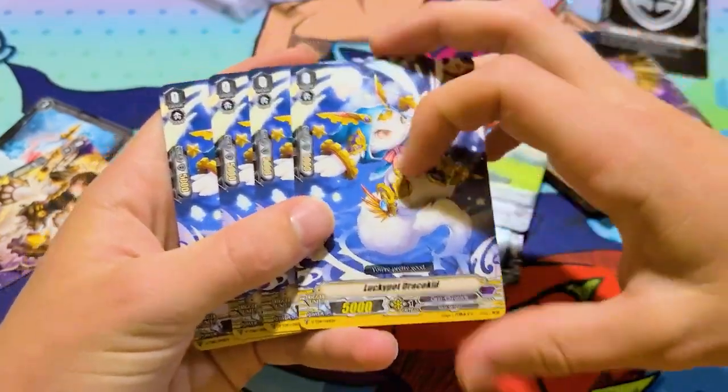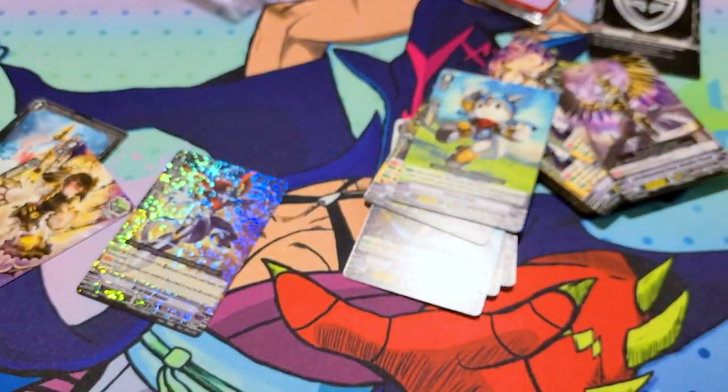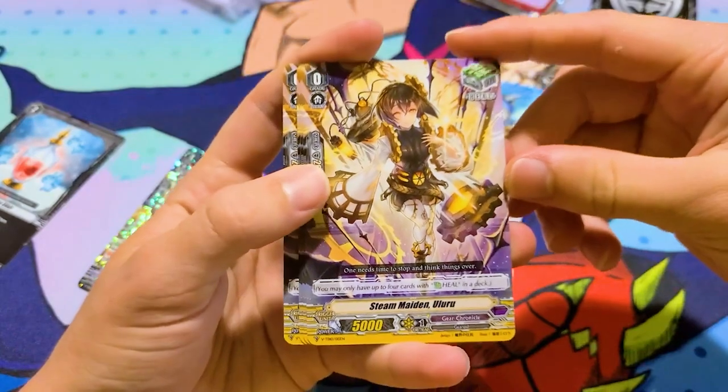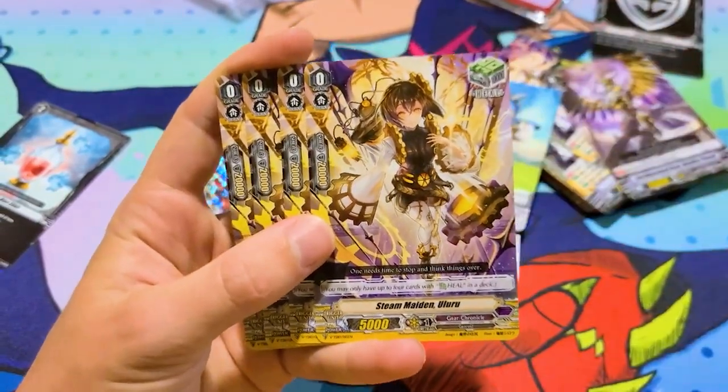Four Lucky Pot Draco Kid — if you remember this one, it was a fun one. It was just shoving to still give you unit 3k, but it was soul. And then it gives you four heal triggers — it's our girl Uluru. She's finally back. Steam Maiden — I love her art, I love this card a lot.